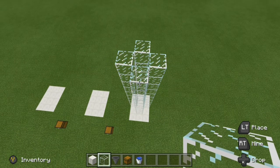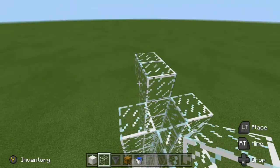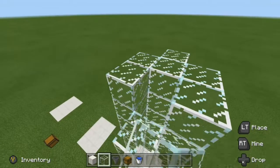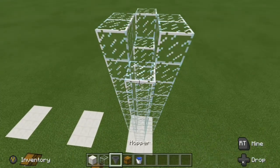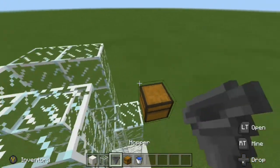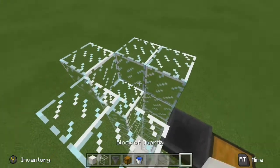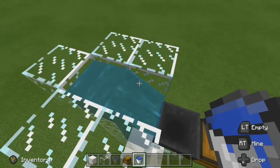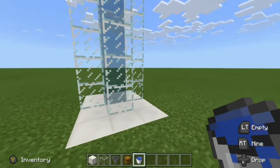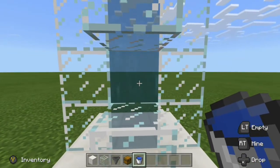Now, to build this thing, what we want to do up top is come a block up like this — this is going to hold our water. Go ahead and place blocks on both sides right here. On this block right here, go ahead and grab a chest and place it down so you can see it just like this. Knock this block out, go ahead and crouch-place a hopper right into the back of the chest like that. Then grab your bucket of water and place it right here in that gap. All of that water will flow down below as you see right here. Now, all we have to do is come down to this level right here, punch this block out, and believe it or not, that is all done.